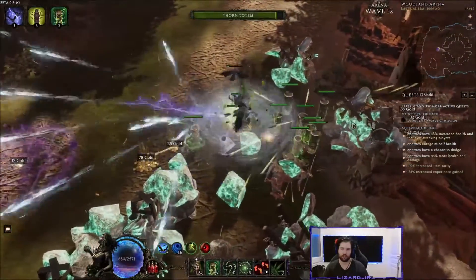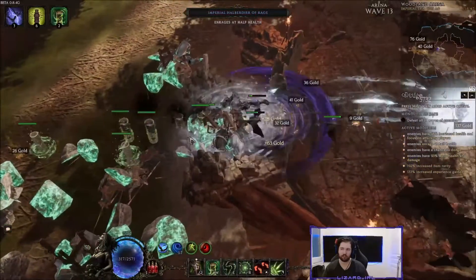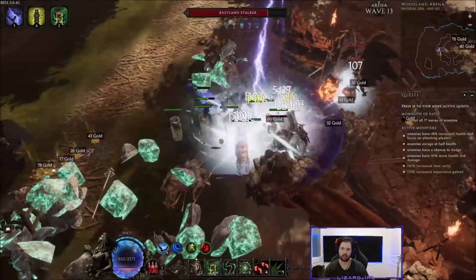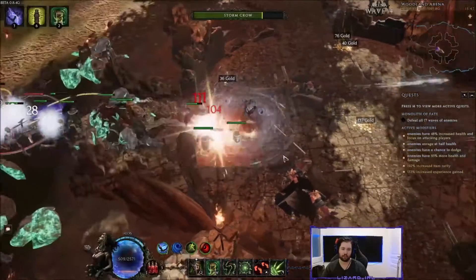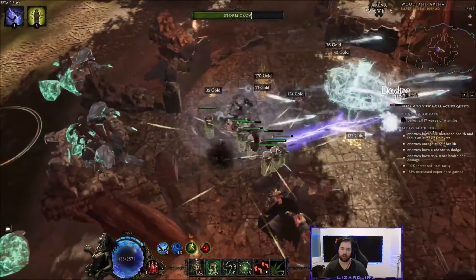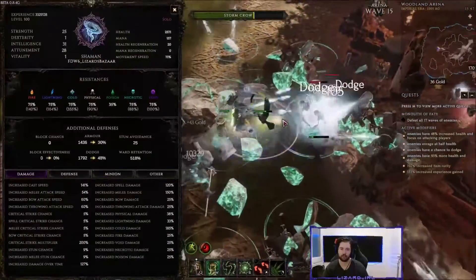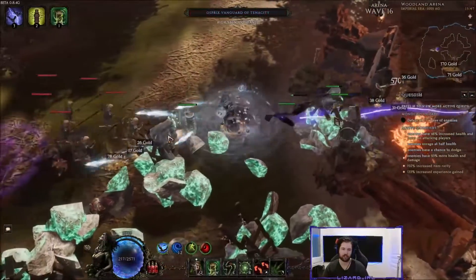As you can see we attack very fast, and we make use of a few interactions I'll explain shortly. We have a lot of dodge thanks to our maelstrom stacking — you can see we can get a huge number of maelstrom stacks just by hitting enemies, keeping us between 40 and 60 percent dodge depending on how many stacks we have.